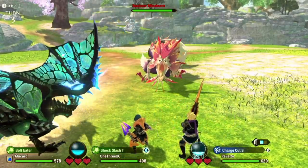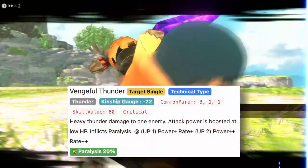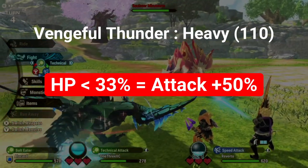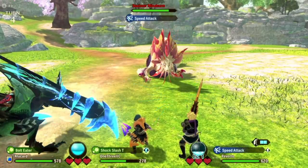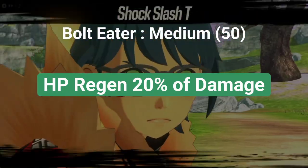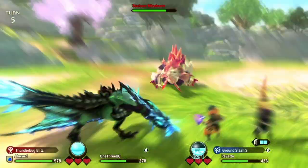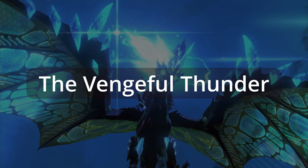Besides the monster, there are two very interesting skills I'd like to highlight today. Looking at the list of thunder genes, you can clearly see two very contradicting skills: Vengeful Thunder and Bolt Eater. On one end, Vengeful Thunder favors low HP — at its full power, which is below 33% health, you get a whopping 50% extra power on the attack. Then on the other side, we have Bolt Eater, which recovers health based on the damage dealt to the enemy. At max level it offers 20% health regen — basically your Boltreaver will never die when this skill is available.